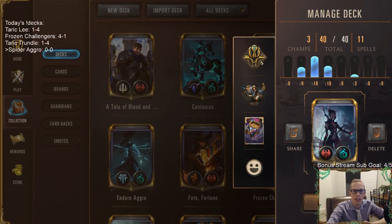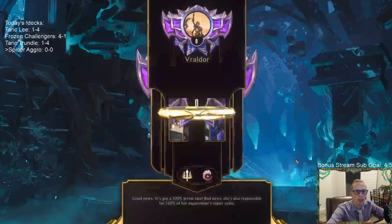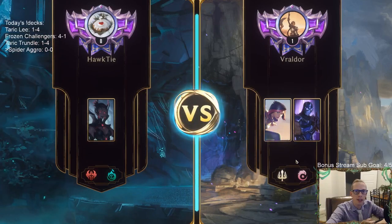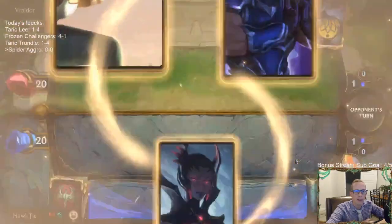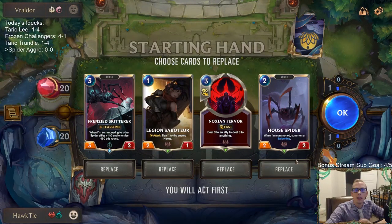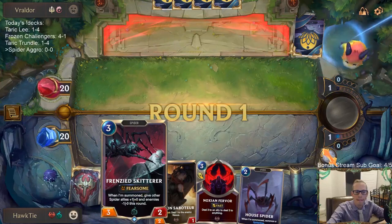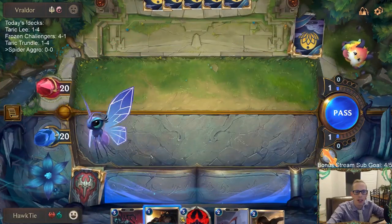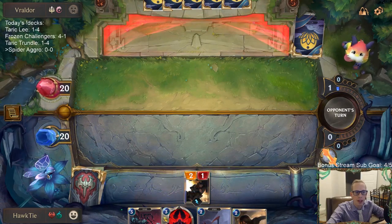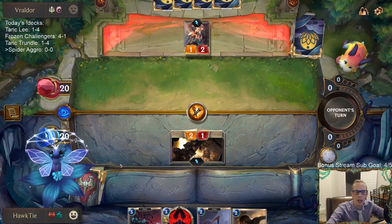We're gonna play a quick one here to finish the night. We got some new emotes to use and a new guardian to use. So the deck we're playing against is going to have lifesteal barriers - that's something we need to be watching out for. They had their one drop as well.